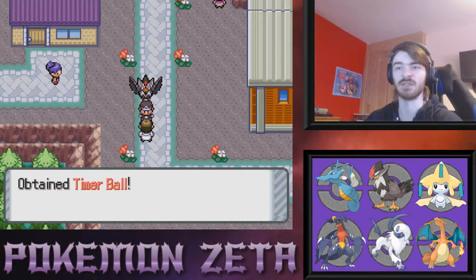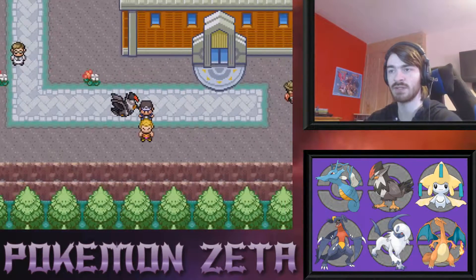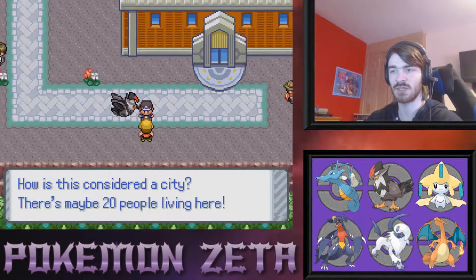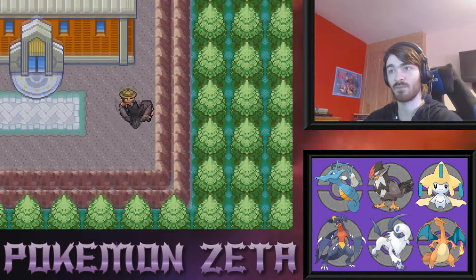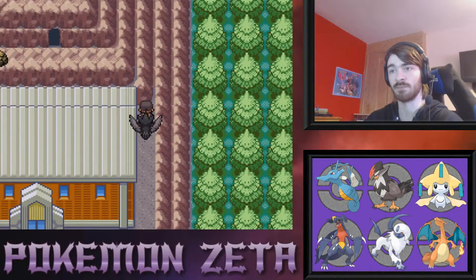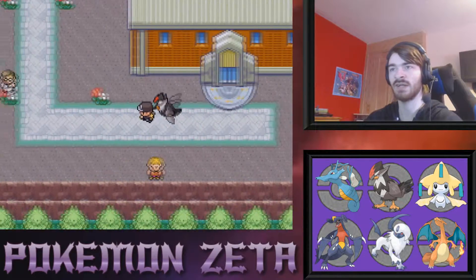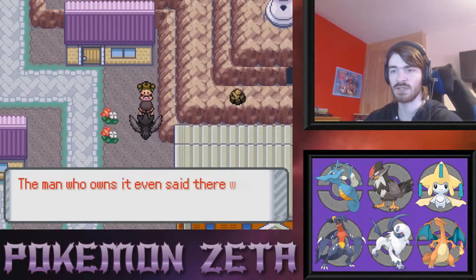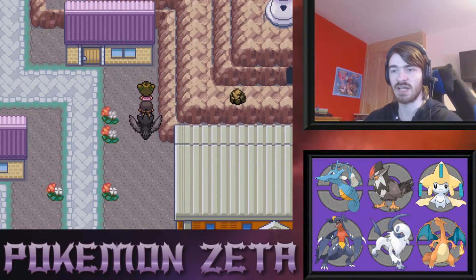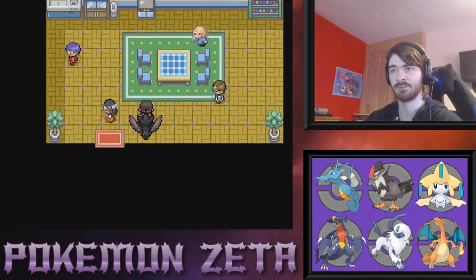'Would you like a sample?' Yes — a Timer Ball makes the most sense. The longer you're throwing Pokeballs to catch a Pokemon the better it gets. There's maybe 20 people living here — can't even be mad, makes a good point. There's a Safari Zone nearby with a legendary Pokemon in it — so many questions are popping into my head right now.